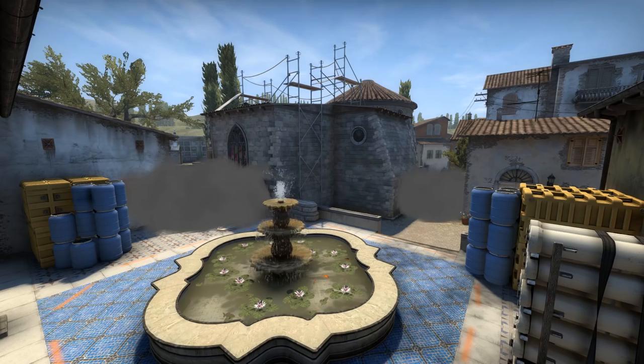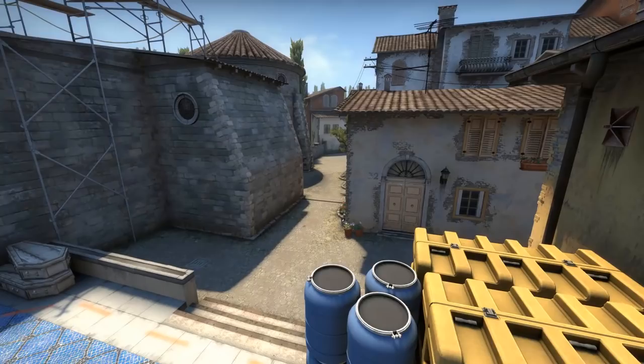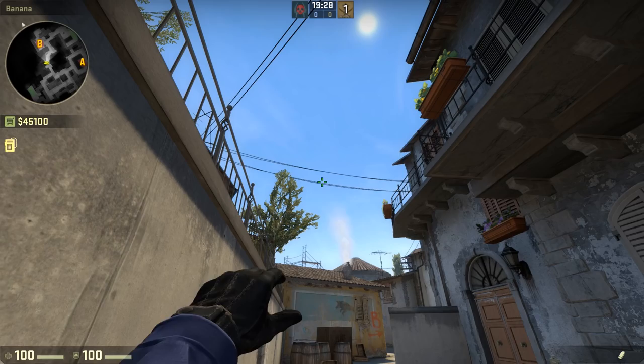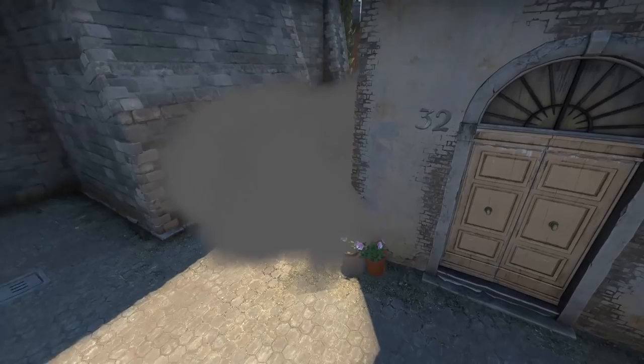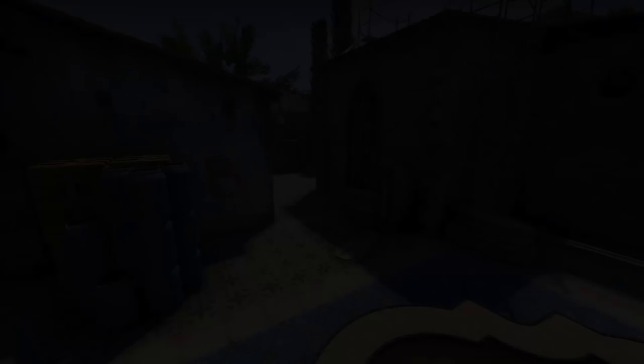First, B site. Because of the nearly identical layout of the site, the smokes and Molotov locations will be roughly the same. The smoke to block off CT spawn is still very easy to throw. Place yourself in the corner of logs like before, only this time you'll bump up a little bit — don't worry, that's completely normal. Aim at the rightmost scaffolding and move your cursor up until you reach the first wire, then throw. This is a must-know throw for standard bombsite B takes, and you should be throwing this smoke every single time.